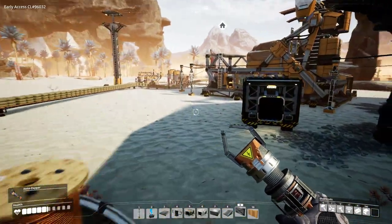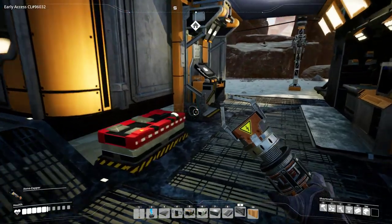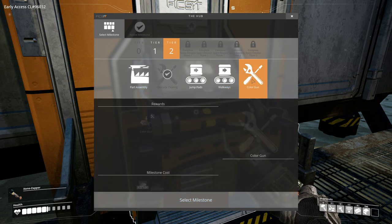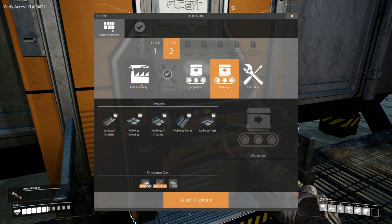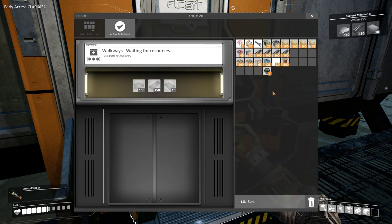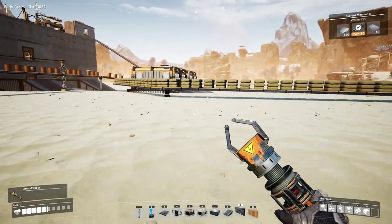Maybe there's more research we could do at this point - I haven't been thinking about that recently. Research and milestones - let's see what we've got here. We've got overclocking, and also yeah, most of tier two. Maybe we should get part assembly. Walkways are also very cool. I don't think we'll need part assembly for a minute yet - we're not quite at that level. So I'll probably just get walkways done first, because then I'll have them immediately and I can start building cool walkway things around the place.